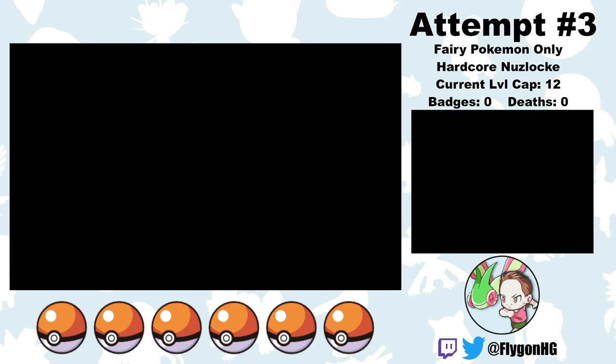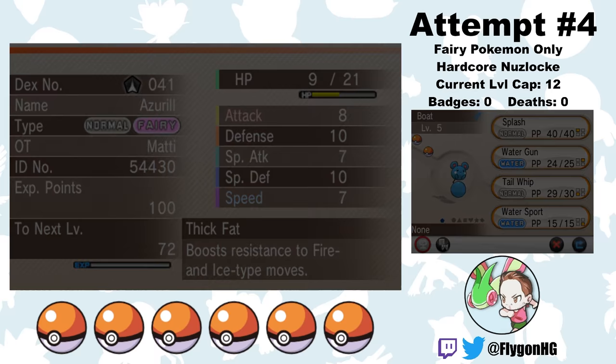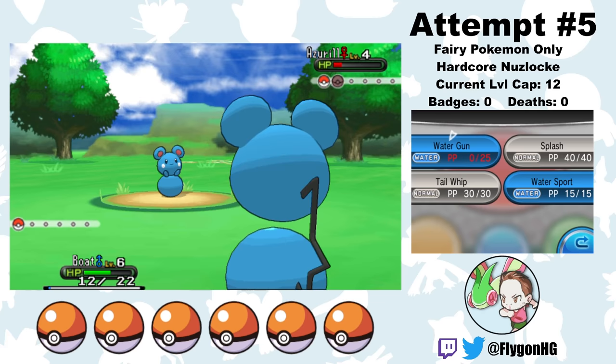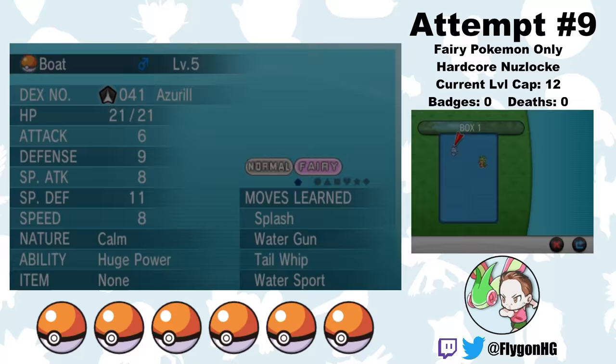Not as embarrassing as wiping to a level 6 Bidoof, but still pretty embarrassing. What happens next is two straight hours of failed attempts. A lot of these are intentional resets when I find a Thick Fat Azurill, because there's really no point doing the first part of the run without getting a Huge Power Azurill. On attempt 5, I finally manage to find another Huge Power Azurill, but after a small stint of training I accidentally run into Preschooler Oliver, and even though I beat his Caterpie, I've run out of Water Gun PP — so his level 4 Azurill has me beat. This must be what rock bottom feels like.